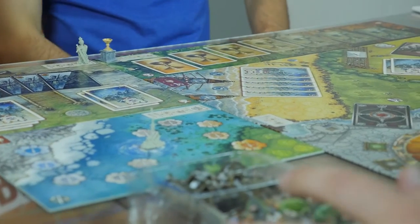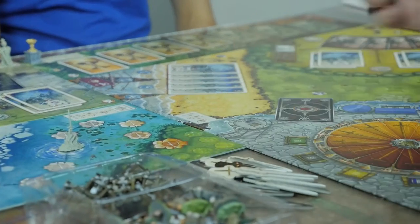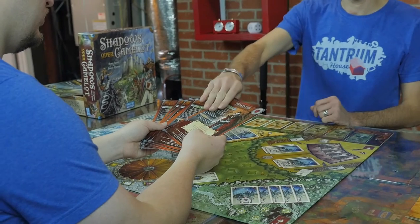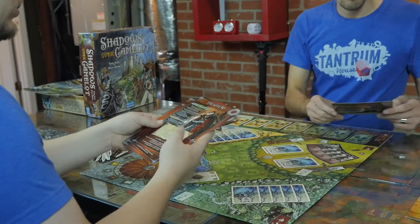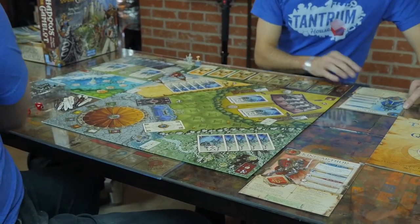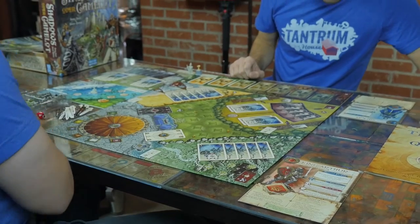Place the siege engines, Saxons, and Pict minis, as well as the sword tokens, next to the side of the board in a reserve. Everyone is then randomly dealt a coat of arms and places this in front of them. At this point, all the players should familiarize themselves with their coat of arms and share with each other their knight's special power.